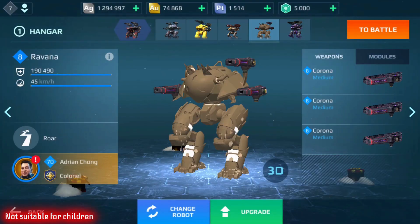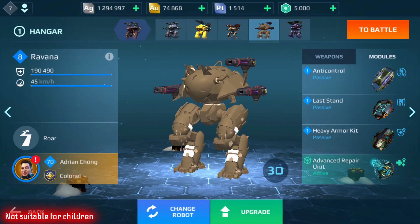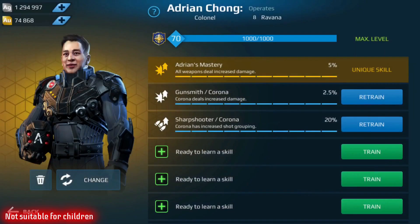Going to the next slot — the Ravana. I put three Coronas on here. The modules are Anti-Control, Last Stand, Heavy Armor Kit, and again the Advanced Repair Unit, because I cannot choose any healing skills for my pilot. Looking at the pilot, it's increased weapon damage from the Adrian pilot itself, and I have increased damage and shock grouping for the Corona — because those skills are associated with the weapons, not the bot.